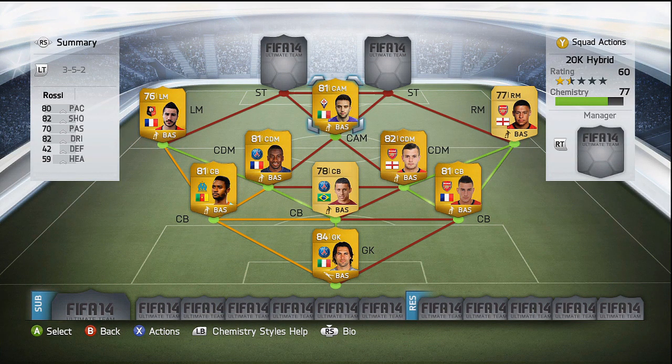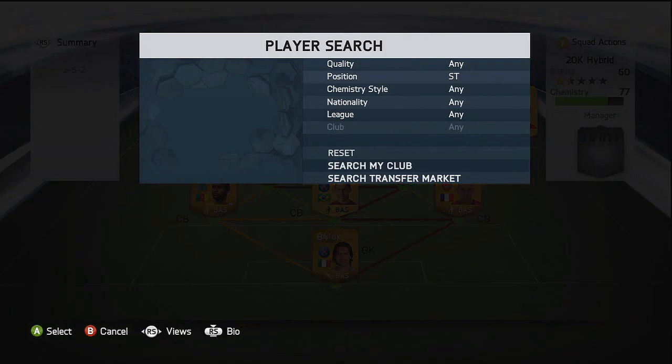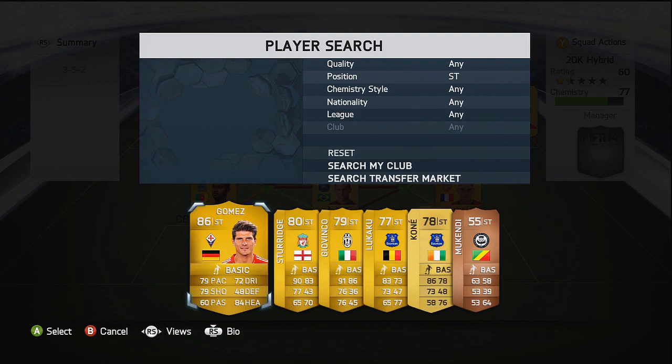As for our top three we are going into the Italian league, and firstly we have got Rossi. This guy is my favourite attacking midfielder on the game. He is originally a centre forward but in central attacking midfield I think he is just perfect, especially looking at the stats — pretty highly paced with 80 pace, a rocket shot with 82 shooting, and also 82 dribbling.